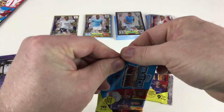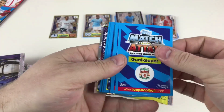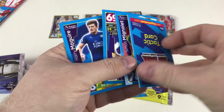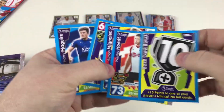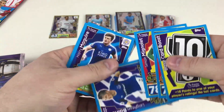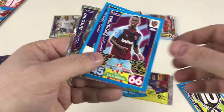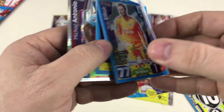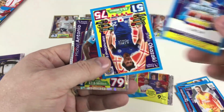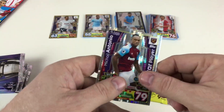Last two packets of these. Base card boost: Wesley Hoedt, Simon Mignolet, Leighton Baines, Harry Maguire, Edmilson Fernandez, Rob Elliott, Jamie Vardy Pro 11, Shinji Okazaki International Star and Michail Antonio.